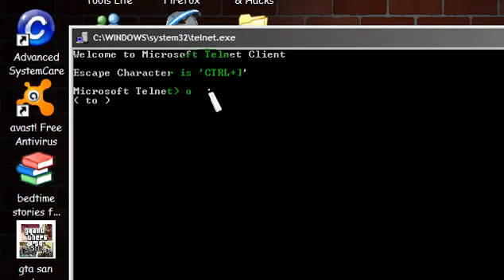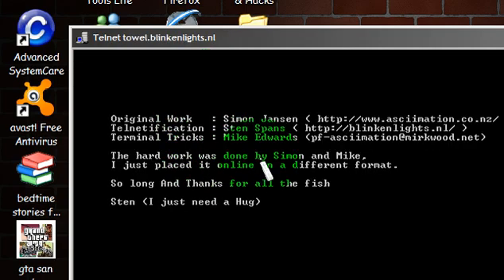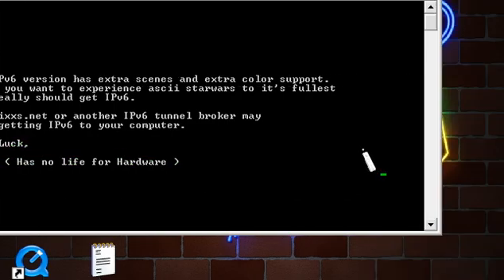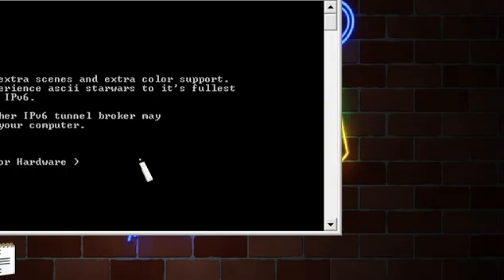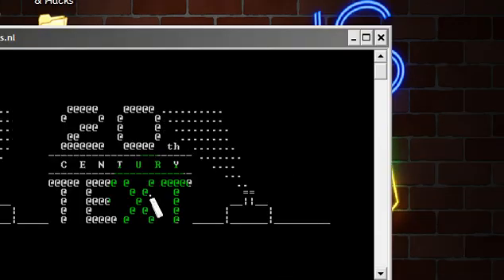And then hit O, and then Enter. And when it says 2, you type in towel.lincolnlights.nl, and hit Enter. And this is a little video that Microsoft put together years ago, back in the day, way before XP was around — like a little Star Wars video that they've put together themselves.